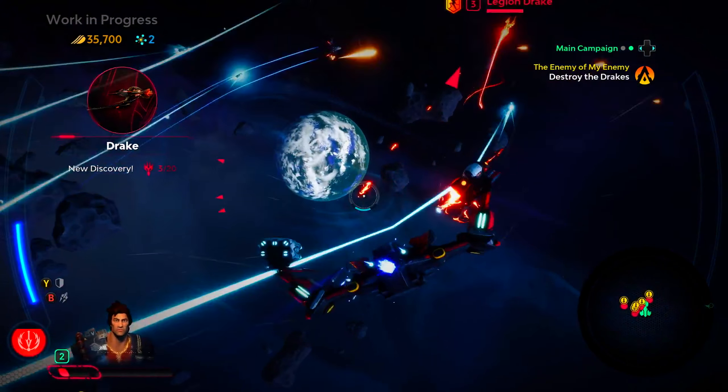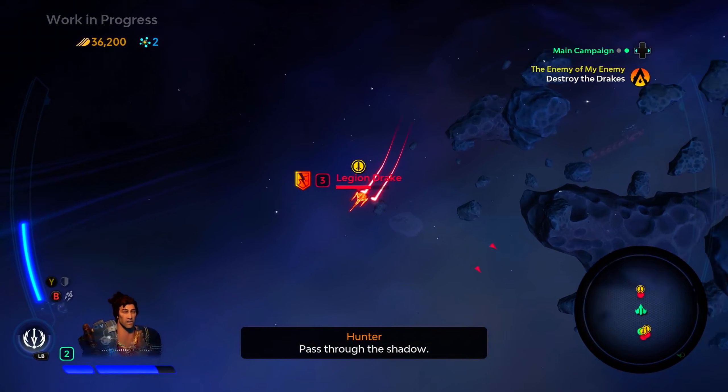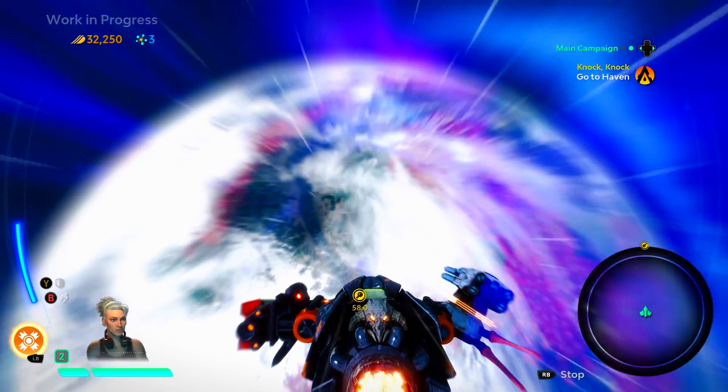Starlink is about more than just weapons. Every wing, ship, and pilot has its own unique stats and specialties, so depending on which ones you own, you can find the loadout that best suits you or change it on the fly as needed.